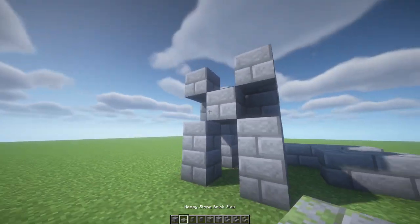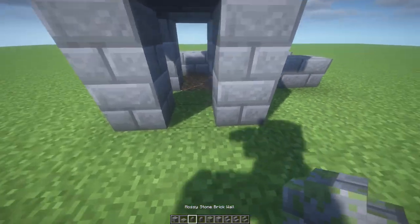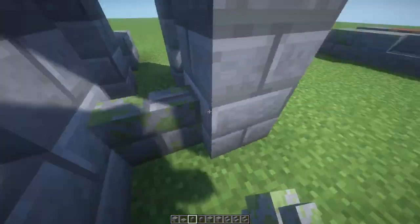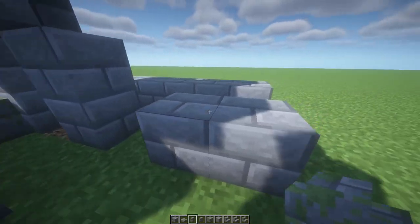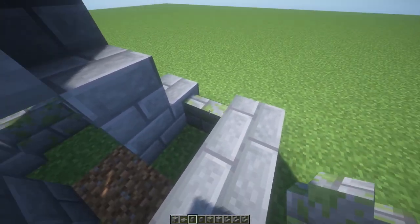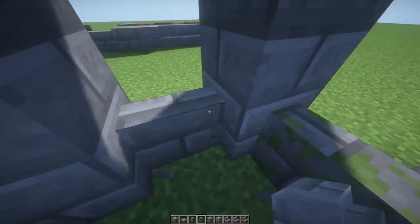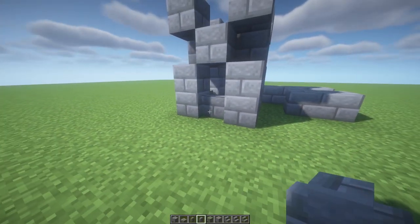Next up we're gonna use some walls. In these two places you can place some walls — place a wall here and one over here. You can use mossy stone walls or normal brick walls; I like to spice it up with both of them because it gives a nice little different texture.